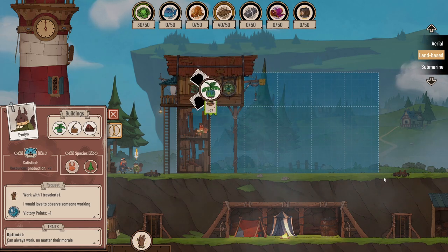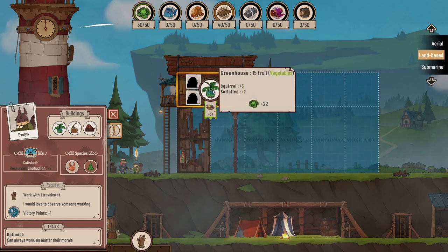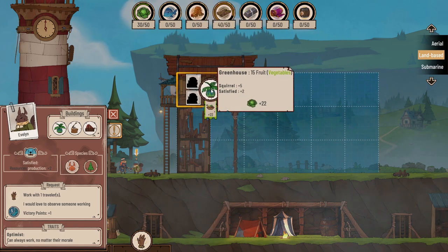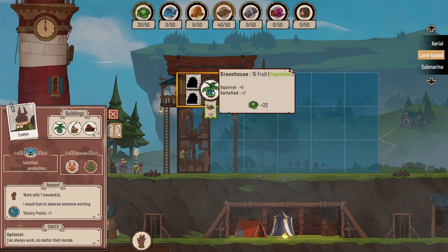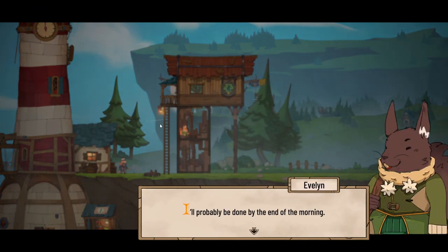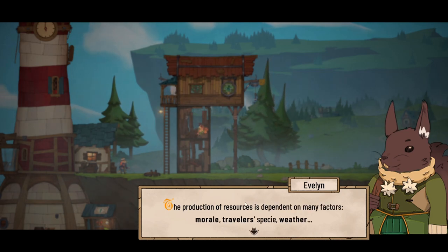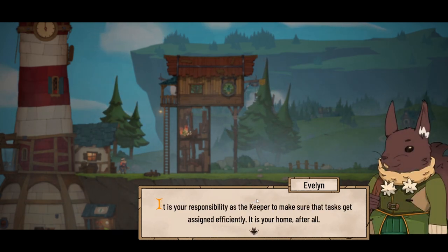The greenhouse is up there - it grows 15 fruit and vegetables. We're going to get 22 food out of that: base of 15, the squirrel bonus takes it up to 20, and because Evelyn is satisfied with life she generates another plus 2. So we send Evelyn up the ladder. 'I'll probably be done by the end of the morning. The production of resources is dependent on morale, traveller's species, and weather. It is your responsibility as the keeper to make sure that tasks get assigned efficiently.'